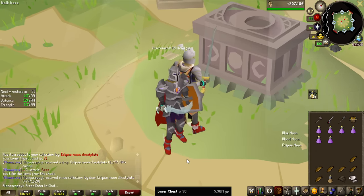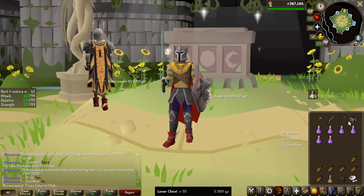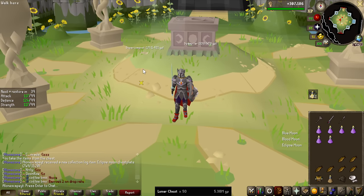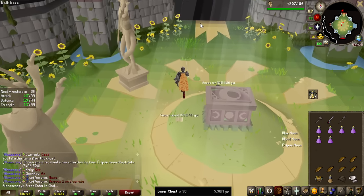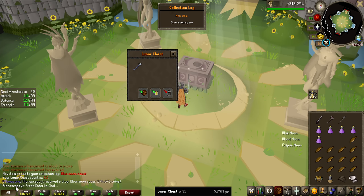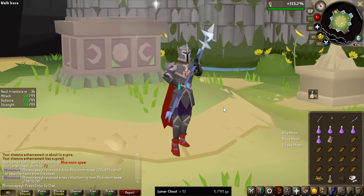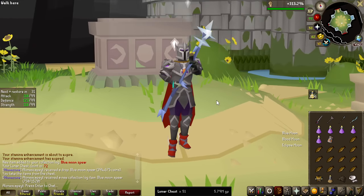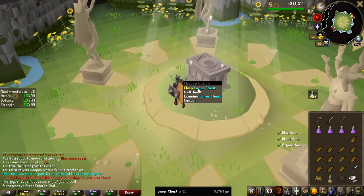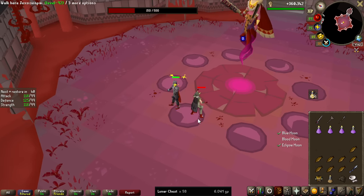I think this is the ranged one, but of course that's going into the bank. Now we are catching up on the drop rates — we have another item, the Blue Moon Spear, worth 400k. I think this is the mage weaponry. Back to back! Not bad, but not the most valuable item and not the item we're hunting. Now the real question is, can we get a back 3-back? We have a fallen brother! This boss is so dangerous, I see so many people dying on this, especially lower levels. The boss can hit like an absolute truck. But you know what, I'll take the free prayer experience.